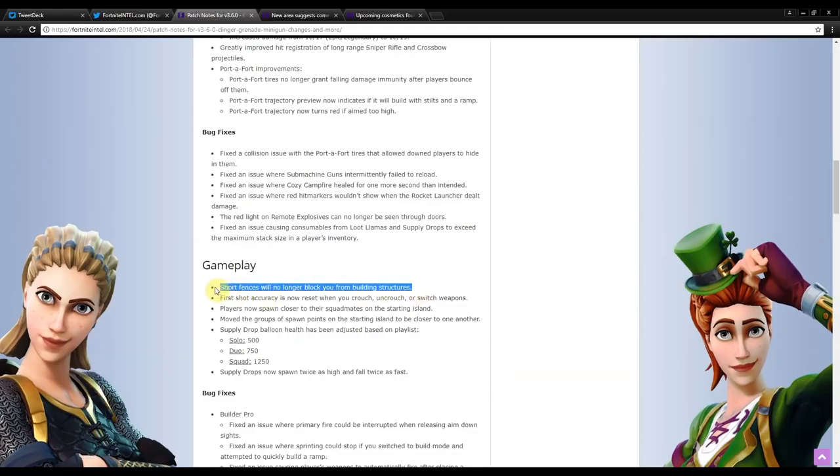Gameplay fixes: short fences will no longer block you from building structures. This is huge — when you're trying to build a one-by-one box and there's a small fence nearby, you can now actually build on top of it and save yourself. First shot accuracy is now reset on crouch, uncrouch, or weapon switch, which is really helpful. Players now spawn closer to their squad mates on the starting island, and spawn points have been moved closer together.